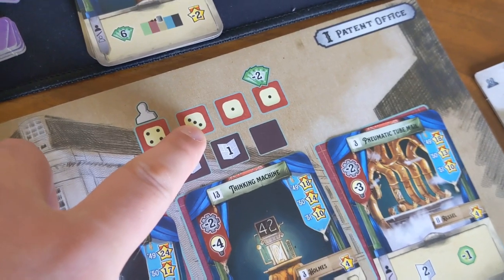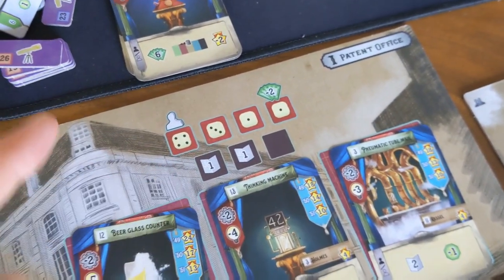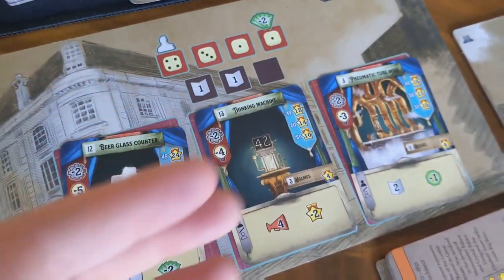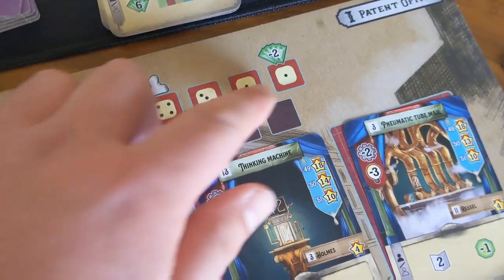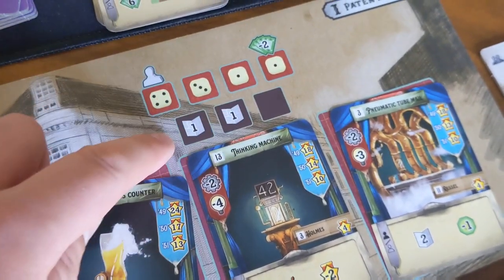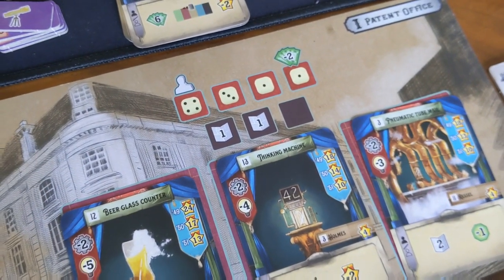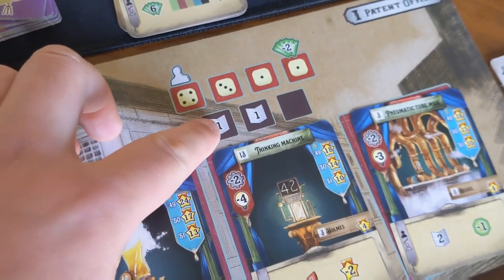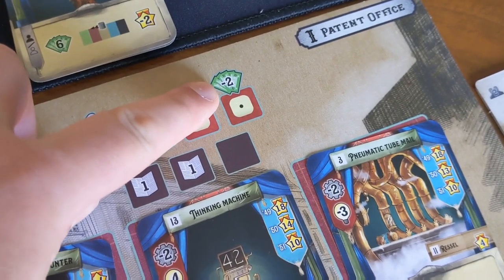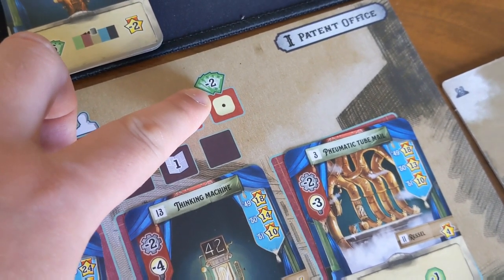Each of these boards has a number of different spots where dice can be placed, ranging in different numbers — this is basically the minimum number you can put on that particular spot. So you would need to have at least a three on this spot, and you also want to be the person with the highest number there, because even though there are four dice placement spots, there are only actually three action spots. So if four people put dice there, only three of them are going to actually resolve the action.